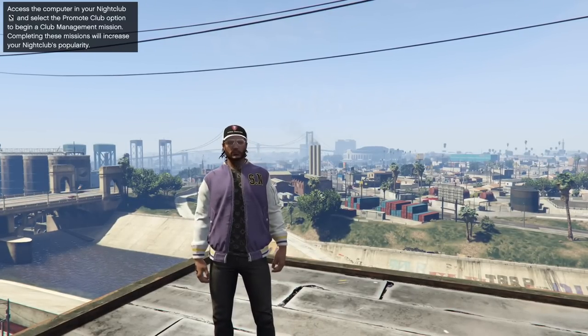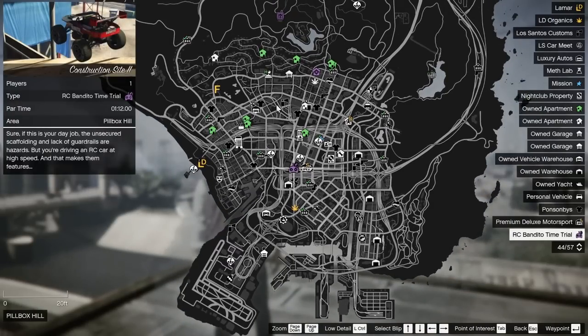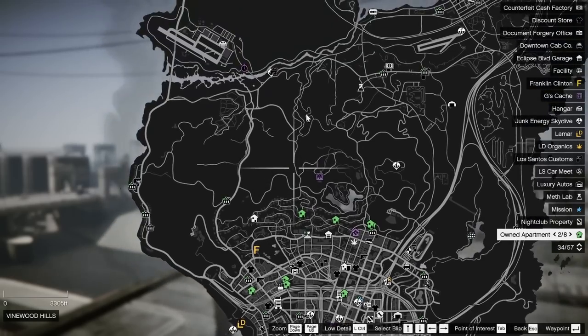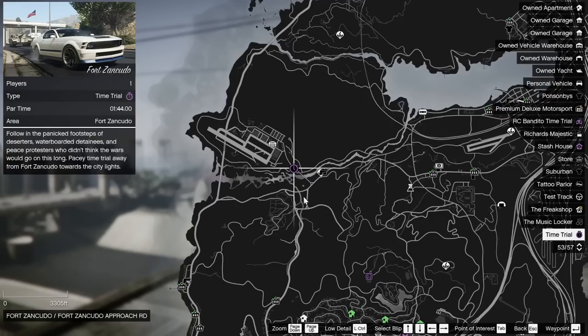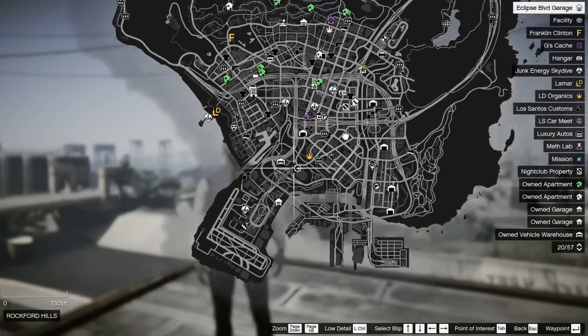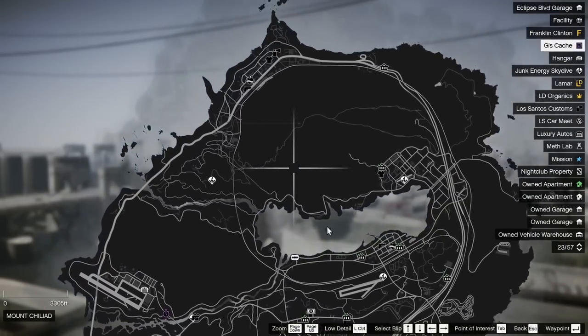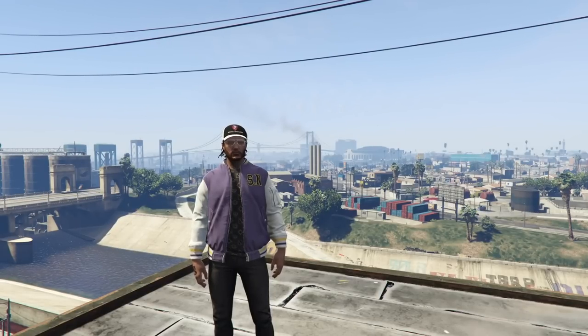Last but not least, we have to talk about the time trials very quickly. Your RC Bandito time trial this week is Construction Site 2 — double money and double RP. Your regular time trial this week is Fort Zancudo — also double money and double RP. Your HSW time trial is going to be somewhere on your map for those who have it available, and I do believe it is double money as well. Make sure you guys are taking advantage of that this week. Pretty good week, guys — very happy to see this compared to last week.